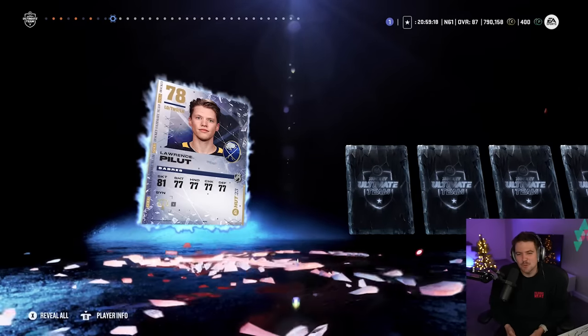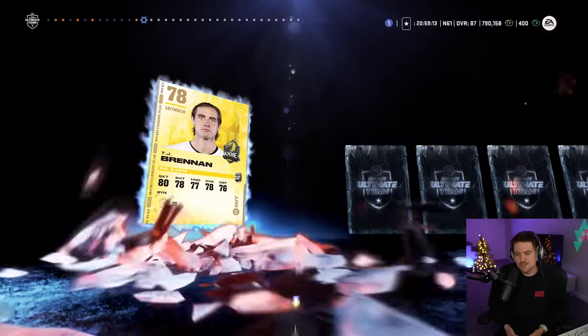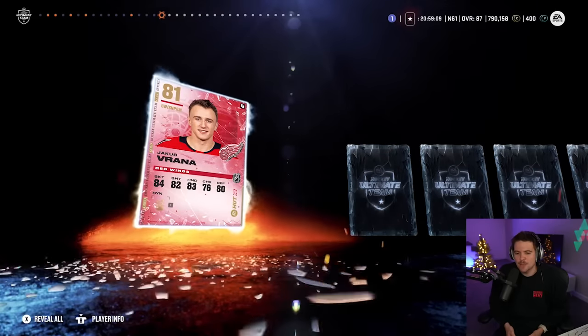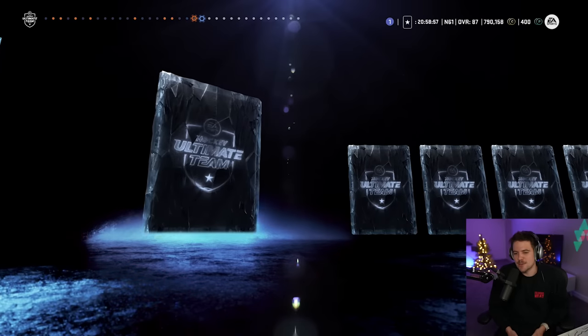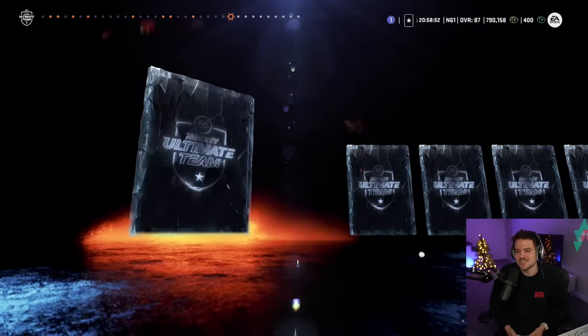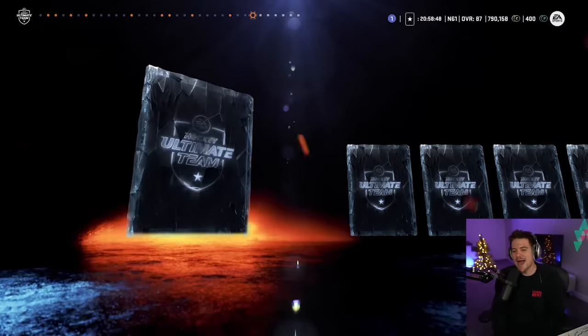His prime time sitting at an 85 overall. A big pull helps us for the team of the year sets coming up, but obviously not what you want to see. We got the 86 Patty Kane last time — we are looking for those 88-plus cards. We're looking for the 88, 89, 90 overall. To say our pack luck in the shootout challenge is bad would be an understatement — it took us eight episodes, we got one purple, and it was an 86 overall.